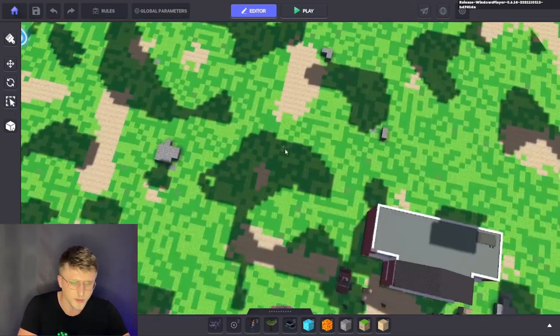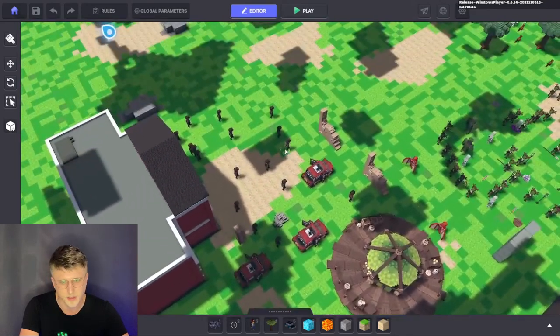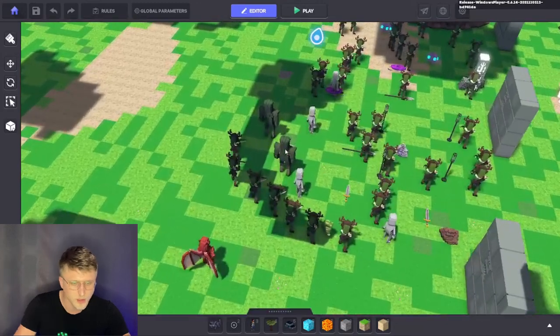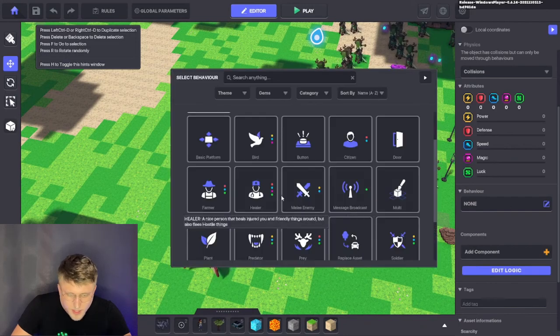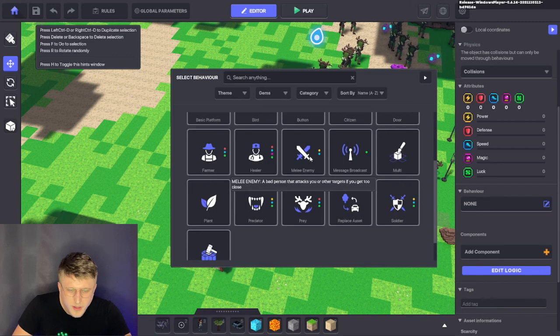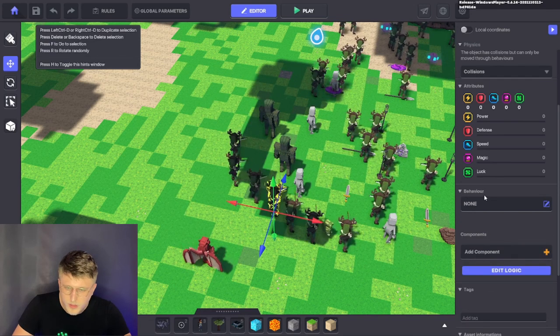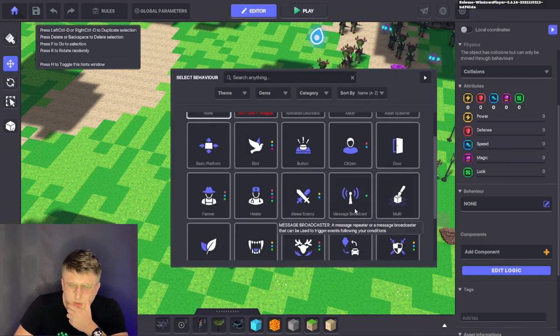As per the controls of the builder itself, it's pretty straightforward — using the num pads to move around. I want to edit the behavior of the elves I have right here and make them attack the enemies. So not melee, it should be a magic point — I just want to cause a war basically. Melee enemy: a bad person that attacks you if it gets too close. Let's try that. Then this one — let's make him a message repeater, it can be used to trigger events.